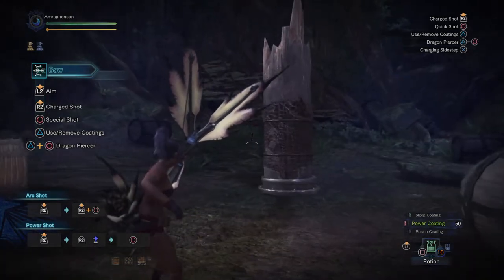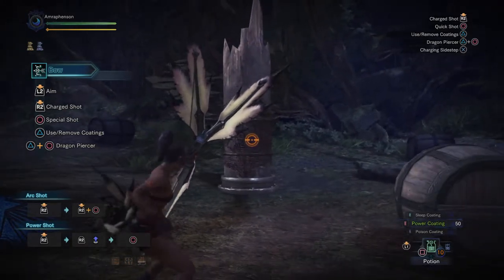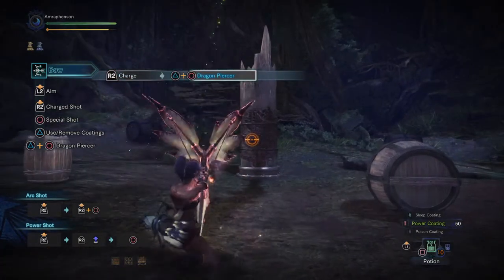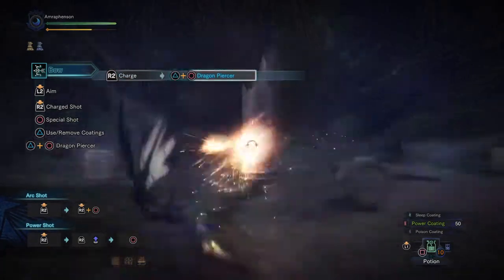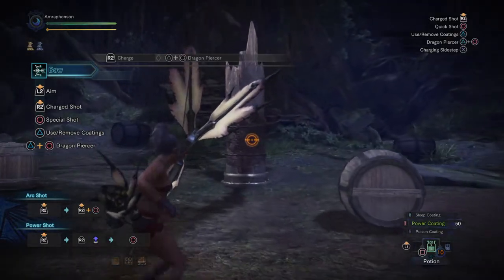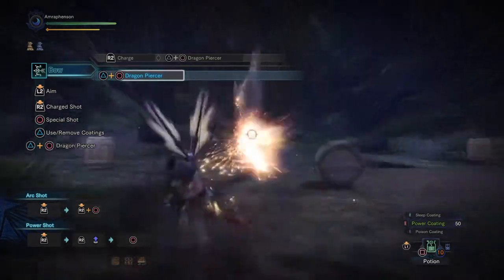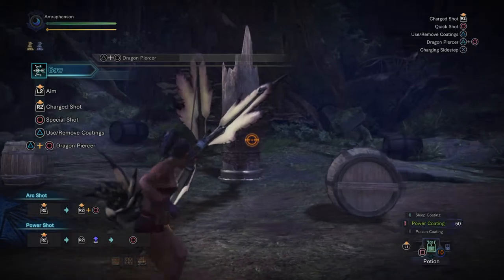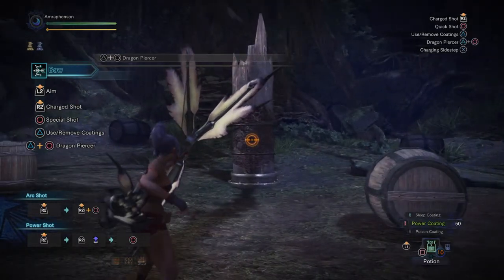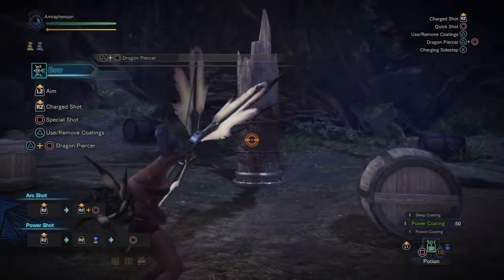Or if you have paralyzed coating on your bow, you can pretty much chain CC the monster yourself. The next move is the Dragon Piercer — this is a new move, everyone loves it; it's where the pierced shot of the old bow went. By pressing triangle and circle, you grind your arrow across the floor and shoot a piercing arrow. This will pierce through, hit things, has a very long range, and just does a lot of damage — but it's not always suited for every monster because not every monster has good hit zones across their entire body.